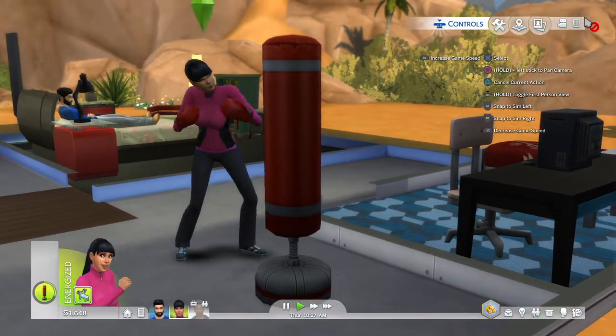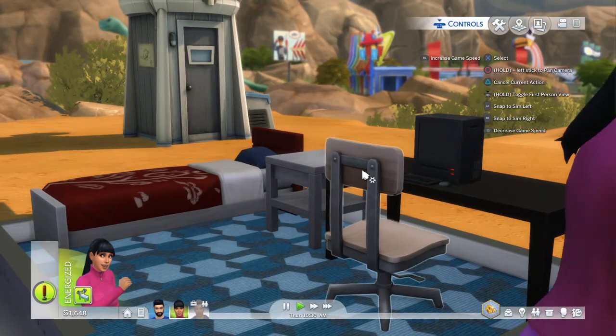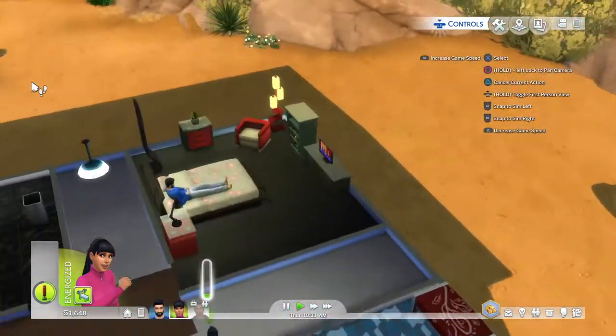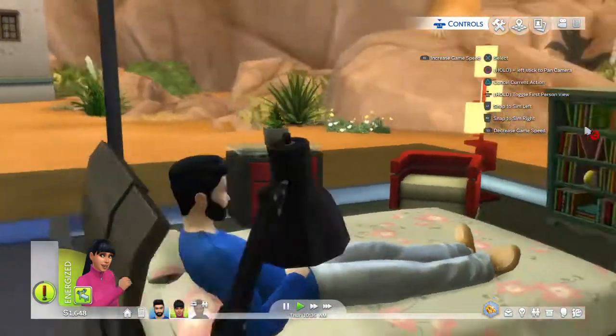We have the workout area, that's still a work in progress. And this is the daughter's room — she is off to school right now. And out here is the little mini observatory.